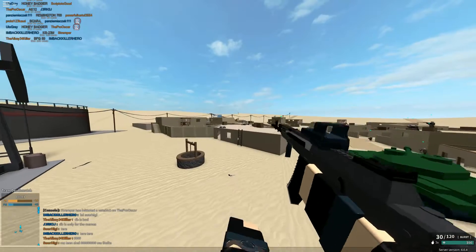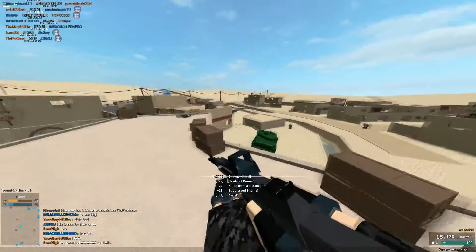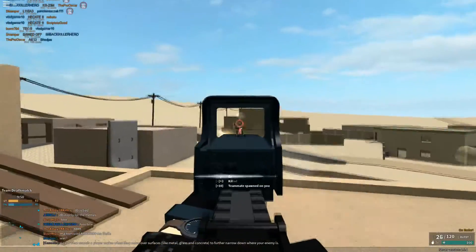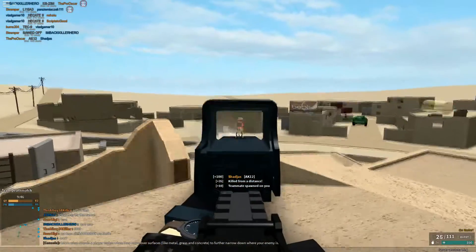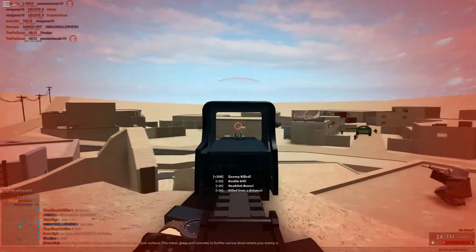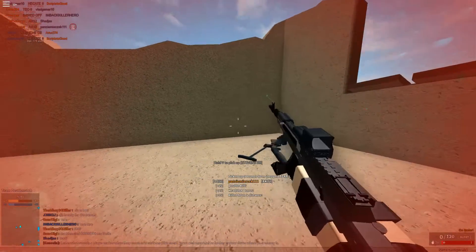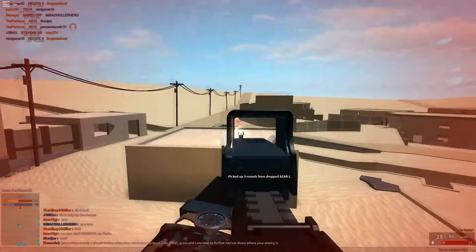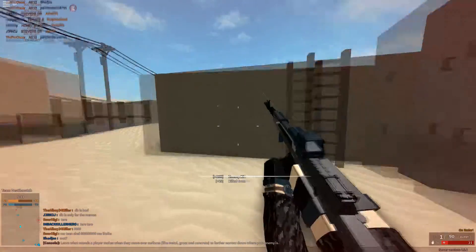At the number 5 spot we have the AK-12. Now you might be wondering, why the AK-12? Isn't that just that rank 0 gun that you throw away after you rank up or something? No, not at all. The thing that makes this gun a top tier weapon is the fact that it has a 1000 RPM burst mode. This 1000 RPM burst mode combined with the fact that it has minimal recoil makes it absolutely amazing, compared to other assault rifles.